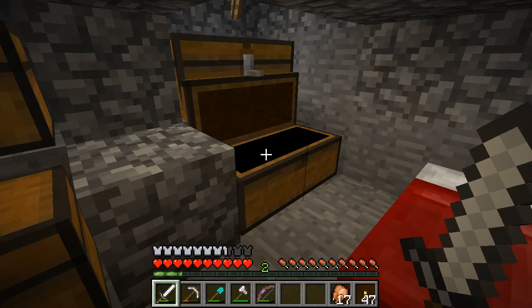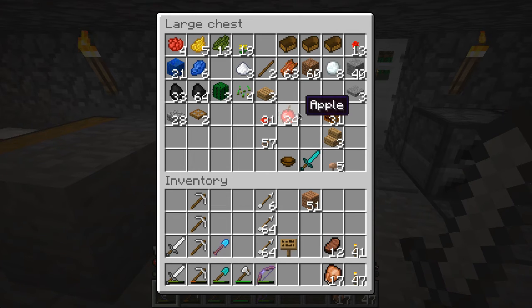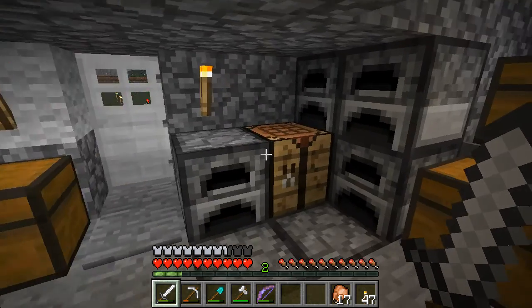I'm doing the 1.2.4 version of Minecraft, which means you can have different types of planks now. Notice that this is kind of a little bit more reddish colored than the standard wood — that's because this is in fact made from the giant trees, or the jungle trees.